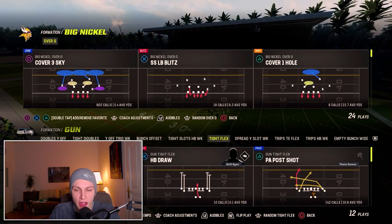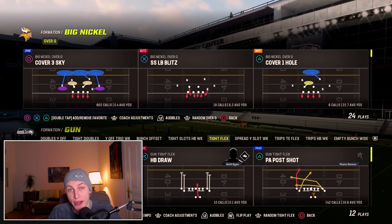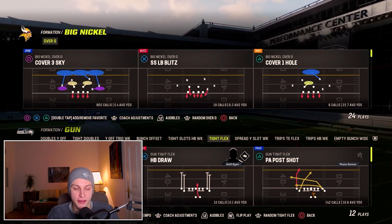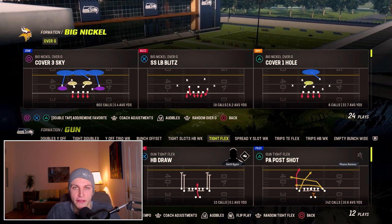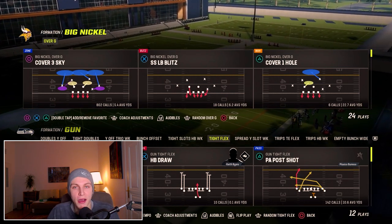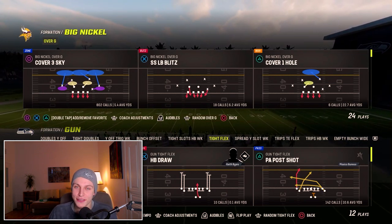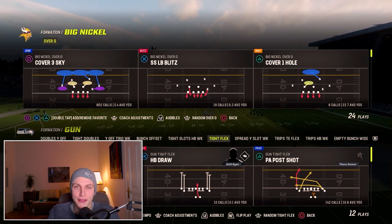Hey guys, welcome back to part 2 of the Tideflex ebook. I'm a little cold because it's winter, so my voice feels a little bad — kind of sick, that's why I'm wearing the hat. We're talking about the Tideflex out of either the Rams or the Vikings playbook. In the first video, I broke down PFO's shot — it's got a cover 3 bomb, cover 2 bomb, cover 4 drop bomb, and it's great against man coverage. Now we're going to cover all of the other plays. It's going to be a long video, but there are timestamps so you can skip in between.